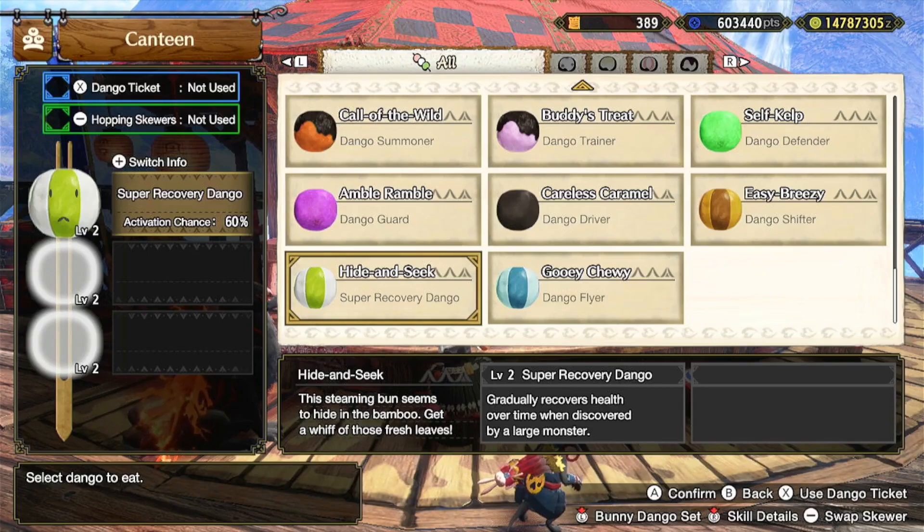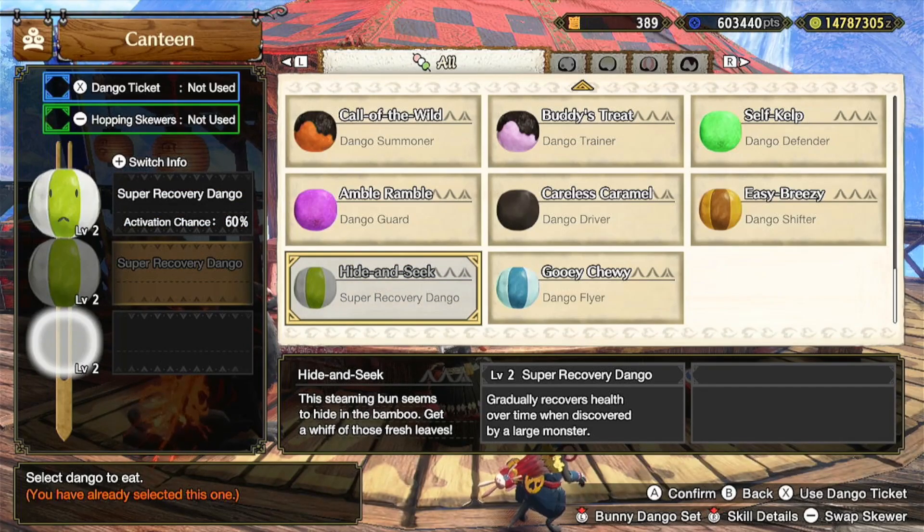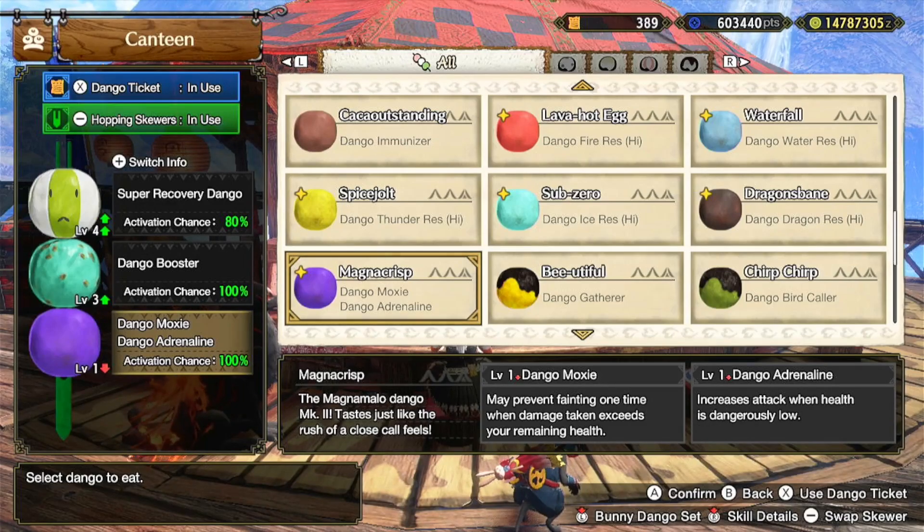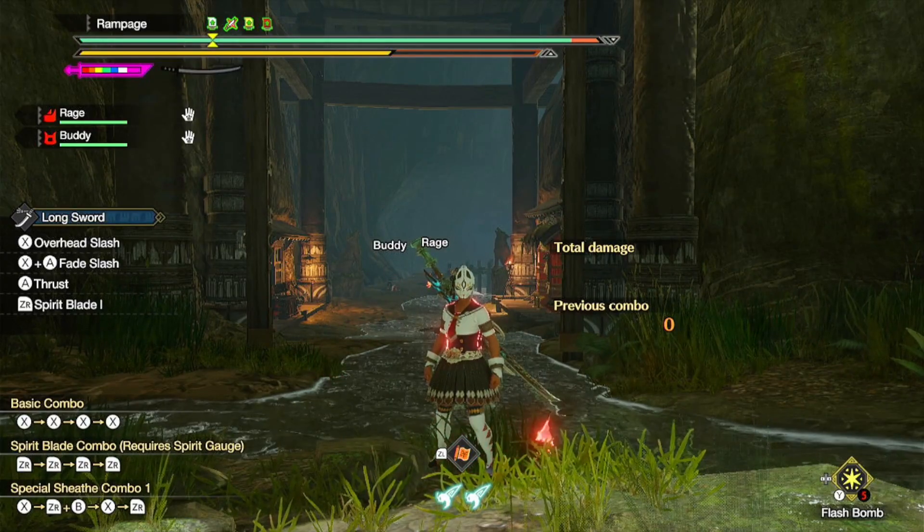The dango that decreases the rate at which our health drains is called Hide and Seek. The description for this dango is: greatly recovers health over time when discovered by a large monster. You can increase the chance of receiving this dango's effect from 60% to 100% by using a dango ticket, and it's very easy to farm an unlimited amount of dango tickets. We can also increase the effect of the super recovery by using the Hopping Skewers, but it will decrease the chance to activate by 20%, all the way down to 80%. As you can see, our health drains a lot slower now.